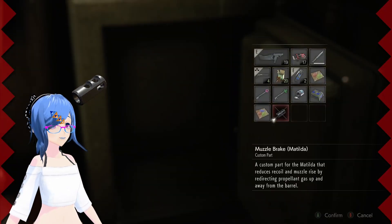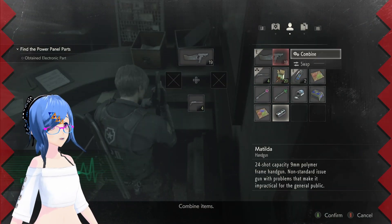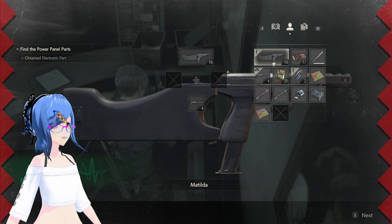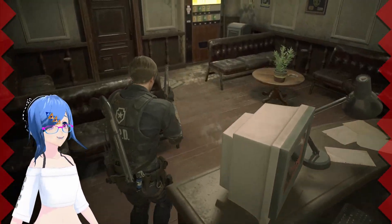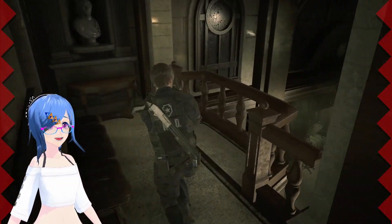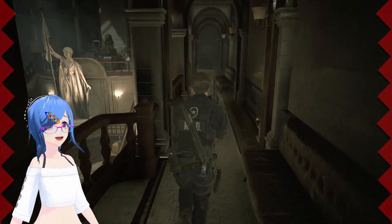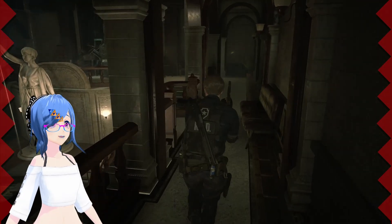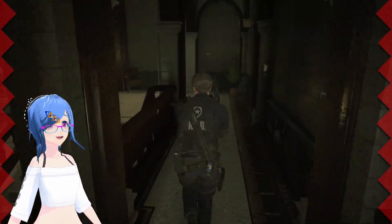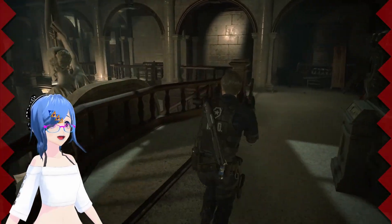We've got an upgrade for my gun - I didn't realize there were any more! Cool, that's probably good. Let's go around and see what I can use these keys on, because I've got a couple of keys that need to get used up. There was one next to the Stars office, so let's go check on that one first.